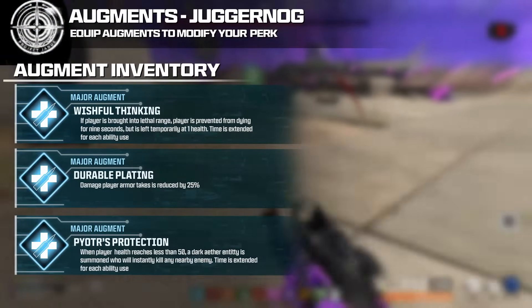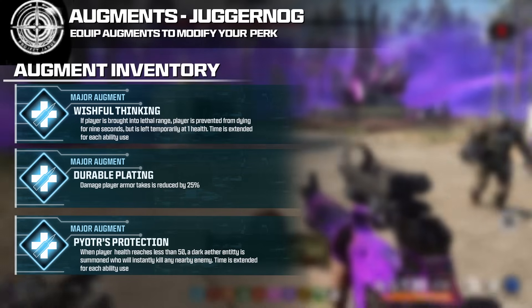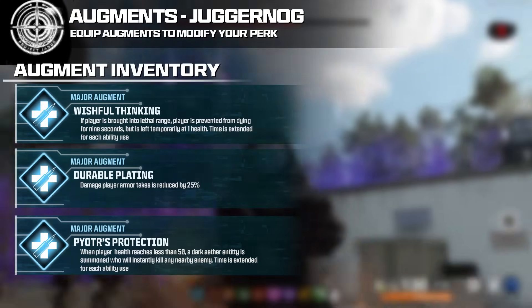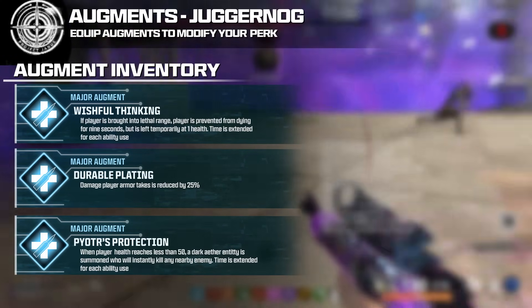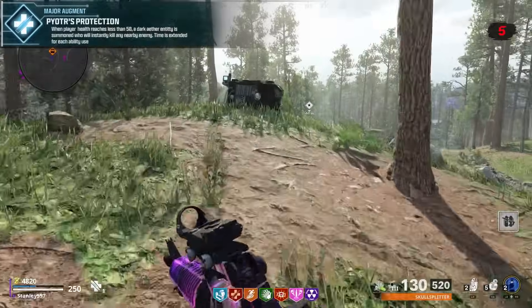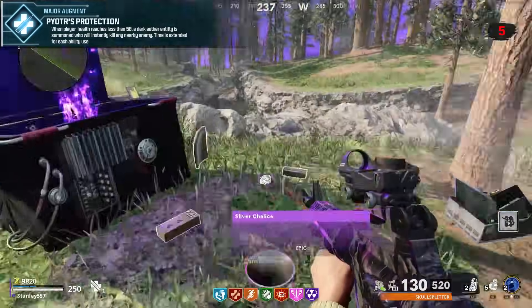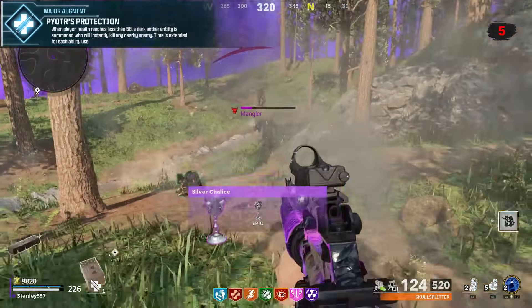For major augment number 3, I thought of one somewhat similar to Dying Wish called Peter's Protection. When players reach less than 50 health, a Dark Aether entity is summoned who will instantly defeat any nearby enemy. Each time this ability is used, the cooldown is increased. This is ripped from Cold War, where completing the black chest event gives you a ghostly ally that saves you if you drop below 50 HP. This entity is known as Peter, from the Cold War intel.